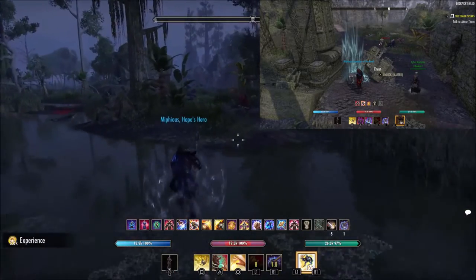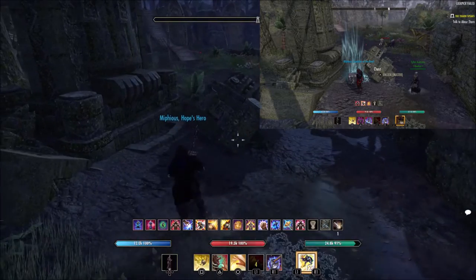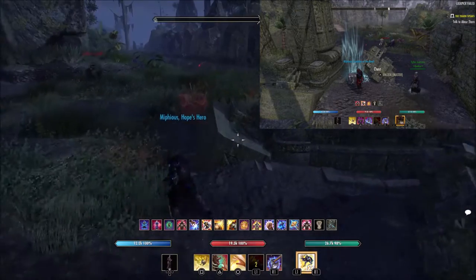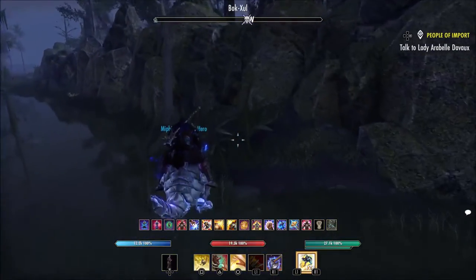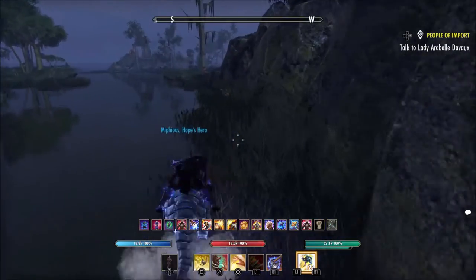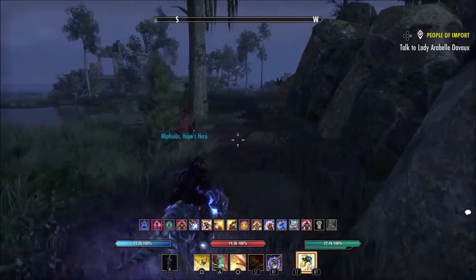For the fifth chest — sorry, he put the slide a little early on the top right — but it's right here by what looks like a caravan with a bunch of crates. That's the fifth one. Going to the next one — quite a bit of a walk.